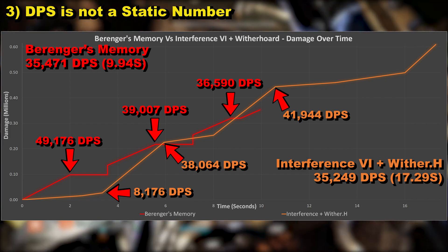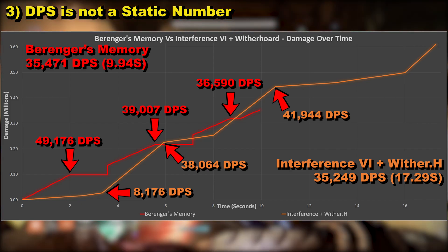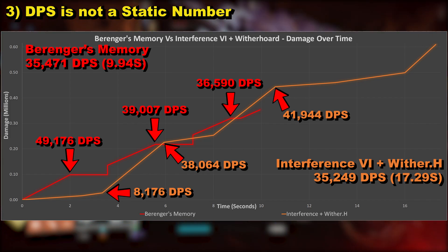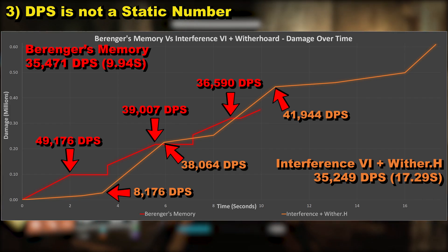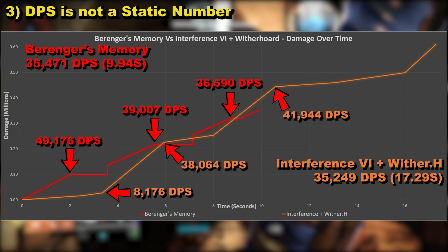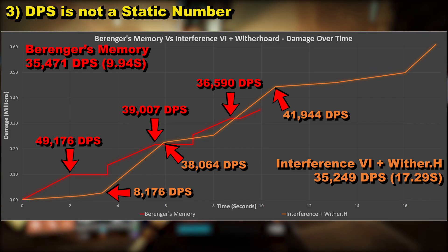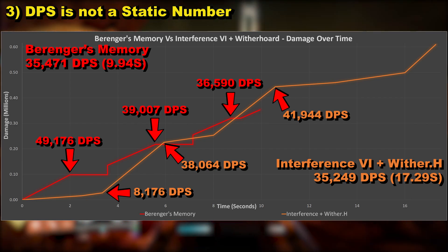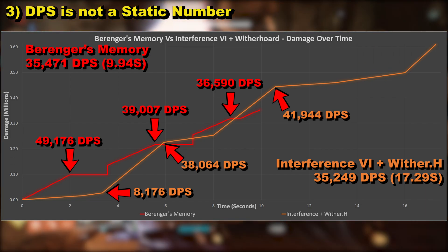Sustained DPS versus burst DPS: one is how much damage can be done in a short period over a single magazine, while the other is over a longer period. Berenja's Memory is clearly better for burst DPS, which is typically what you'd want for champions. Interference 6 and Witherhorde are better for sustained DPS, making them more suitable for bosses with longer damage phases. By just looking at a single DPS number you wouldn't know that — it's the graph that allows you to visualize what's more suitable for a specific situation. It's up to you to decide what's better depending on what you're playing.